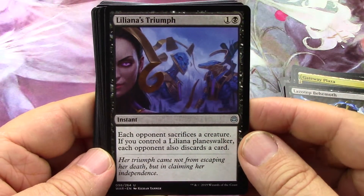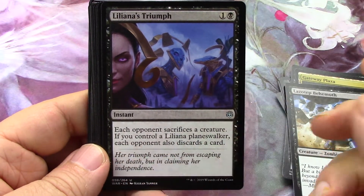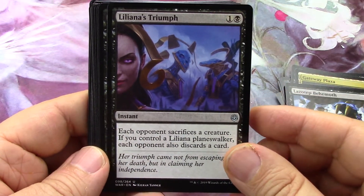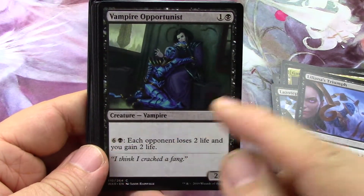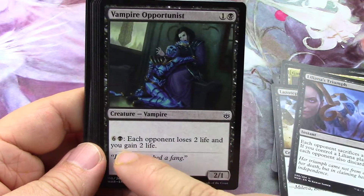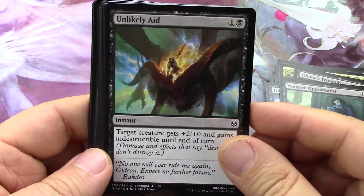Liliana causing other people to sacrifice - yeah, because it's each opponent I'm sure it's much better with more opponents. Heavy casting battlecruiser stuff. I've never been able to use one of these heavy casting clauses.